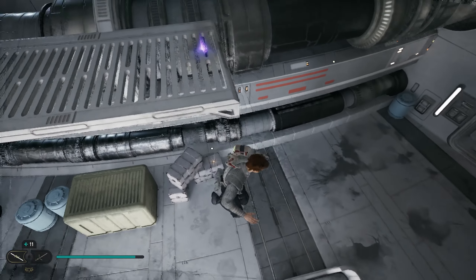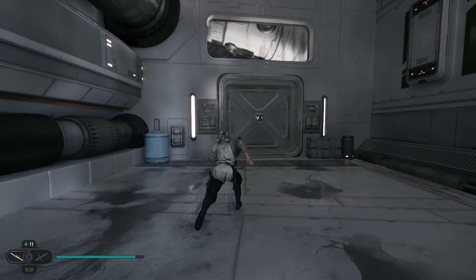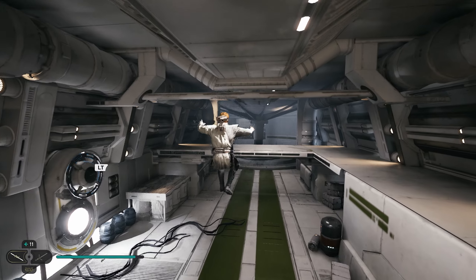Your next collectible is going to be directly below us. If we drop down right here on these crates, you're going to be able to find a treasure and that'll be your next collectible. After you pick up this treasure, we're going to go over here to the right and open up this shortcut to save us a little bit of time.